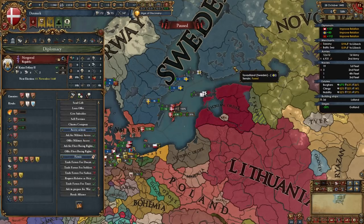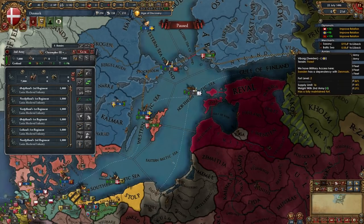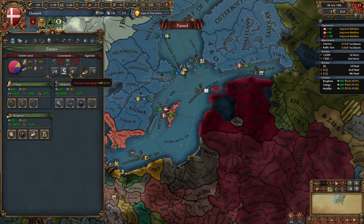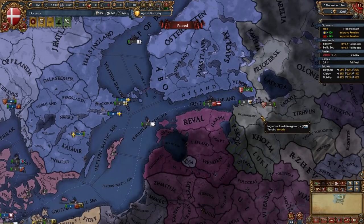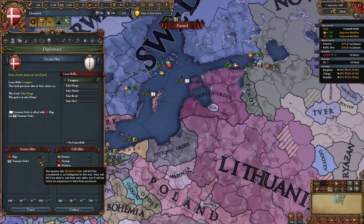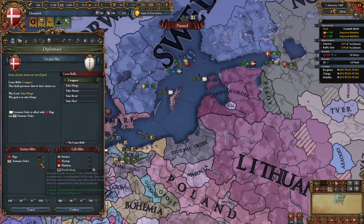Try to ask Novgorod for military access so you can approach without naval disembarkation. Once Gotland is sieged down, move your army to Viborg. If Novgorod denies access you can naval land from there. Also sell titles and seize land once Gotland is taken, and hire an admiral. Then declare on the Livonian Order. You can also co-belligerent the Teutonic Order since they typically only ally the Livonians — this happens in about 99% of games. I'm also calling in Brandenburg with a promise of land.